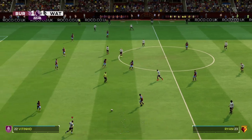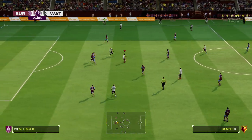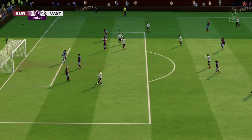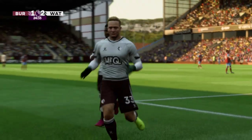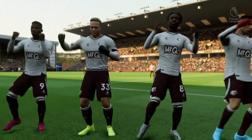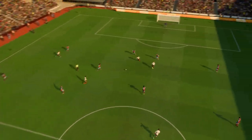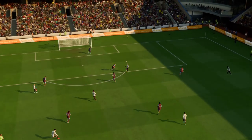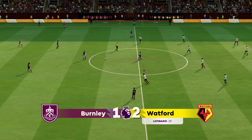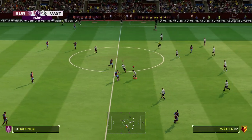The referee correctly decided to play advantage. Looking for that final pass, looking for the goal that would put them ahead — can they nudge in front? And it's in the back of the net! Stunning scenes here. As the replay shows, it all started with that perfectly weighted ball over the top of the back line, and what a finish — hit with such power and pace, the keeper had no time to react. It's a brilliant strike.